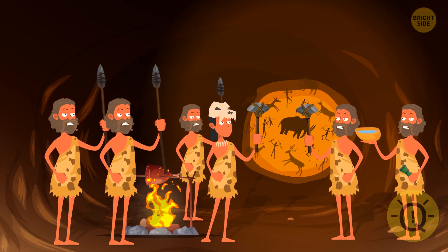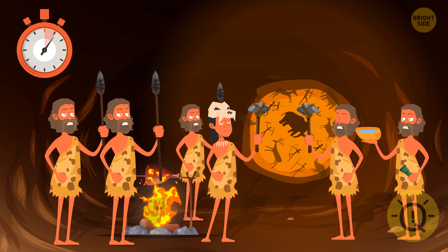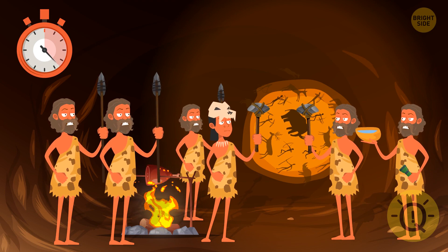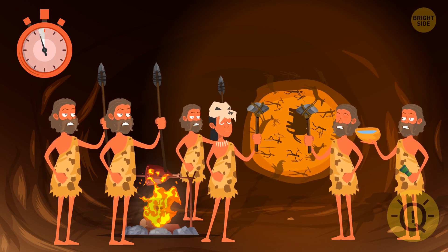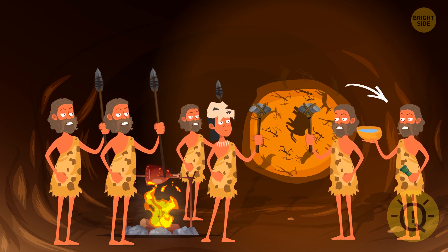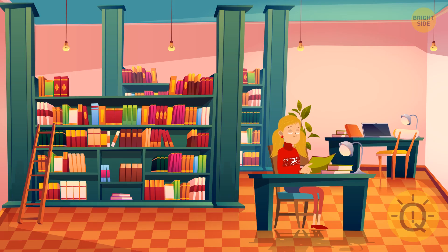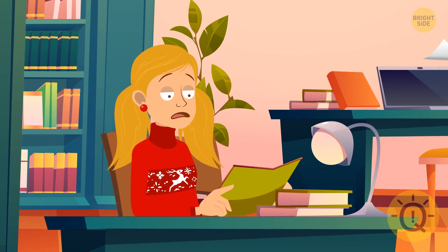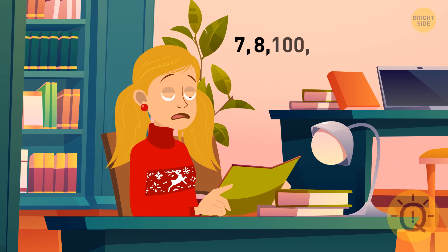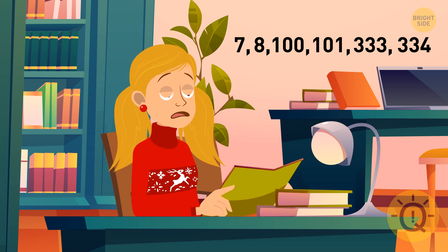Look at these prehistoric people. Who is from the future? It's one of the guys carrying water — he's holding a flashlight. Cheryl was reading a book but accidentally tore out pages 7, 8, 100, 101, 333, and 334. How many pages will she have to fix?